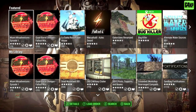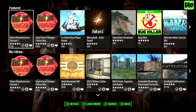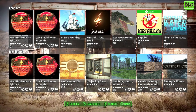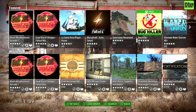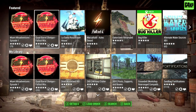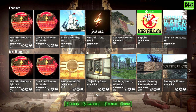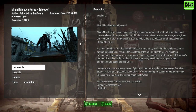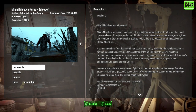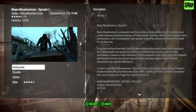You can find this mod on Bethesda.net and you should be able to find it in your mod list as well. There's Miami Misadventures Episode 1 and also a quad barrel shotgun. Miami Misadventures is an episodic mod that provides a single platform for all standalone mod content released during the production of Fallout Miami.